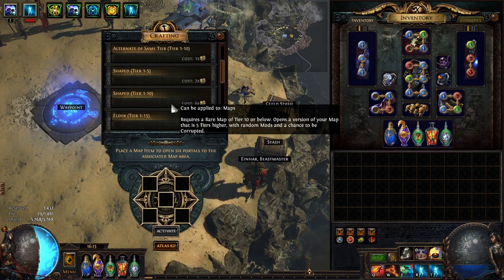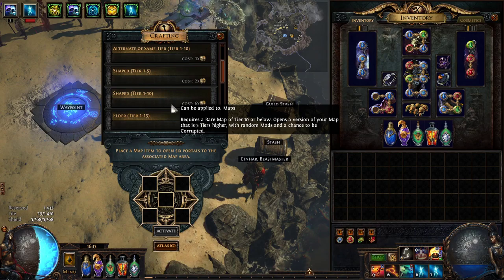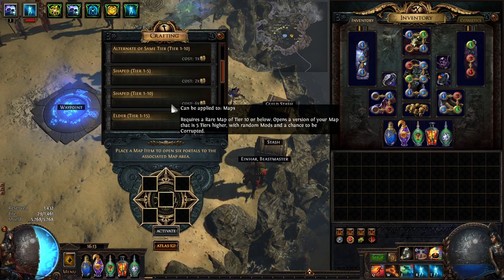With random modifiers, it can roll things like elemental reflect, physical reflect, no regen, whatever. So you want a build that can do every single map modifier without any care in the world if you want to take advantage of this Xana mod. But this is really, really strong.